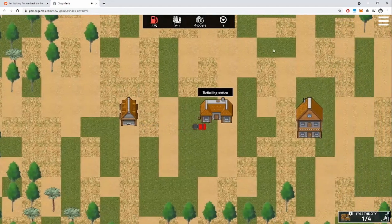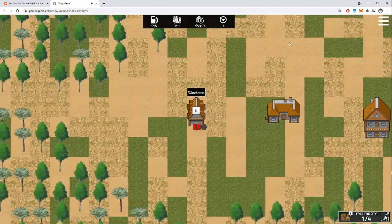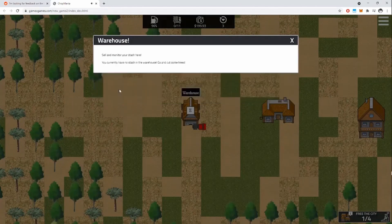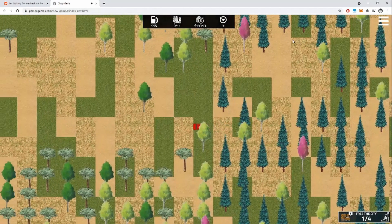Oh, I let go of it. I get fuel. All right, I'll try this again. D and E. All right, I'm holding down D. I'm going to sell this. And... wait for it. Look, I teleported.